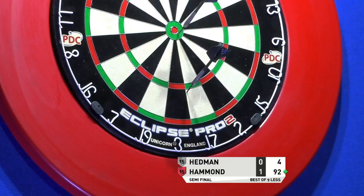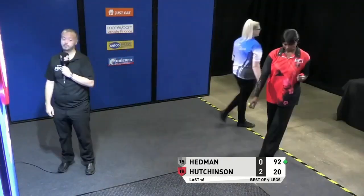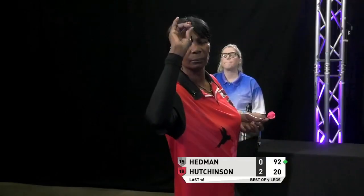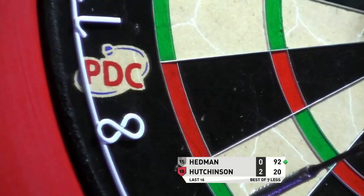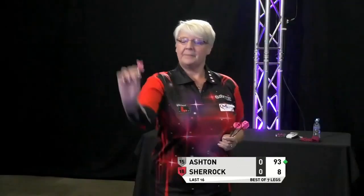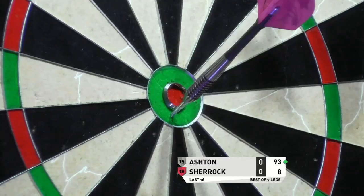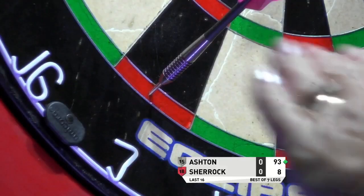67 now — bullseye for a holder throw! Oh, what a fabulous dart that was. Hedman may well have to take this out or she could be heading out. Excellent dart to earn herself a chance. Hutchinson closed her eyes — she thinks she knows what's coming, she can't look. And that's why: Dita Hedman completes it. A chance for Ashton — she's got a choice to make. She uses the bull.